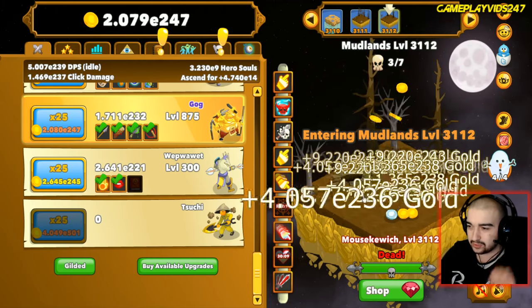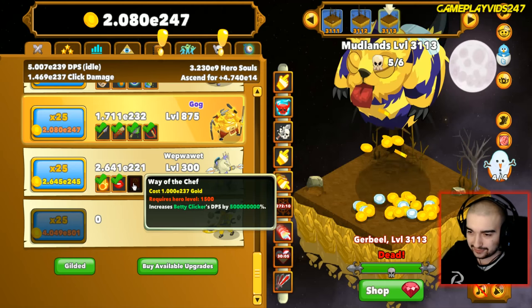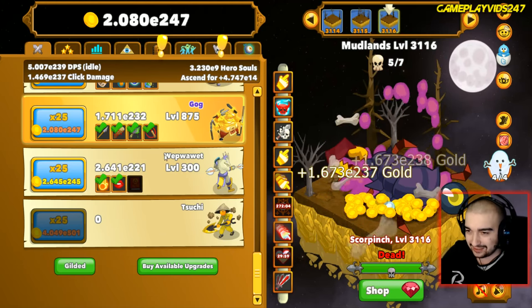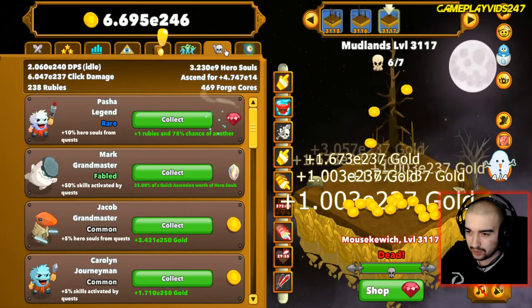We won't even throw the auto clicker on Gog right now. Just remember - you need to be level 1500 for Way of the Chef, and that's Betty Clicker's main DPS boost. Let's quickly check out our mercenaries for today.